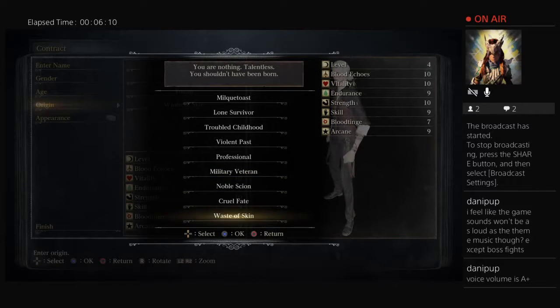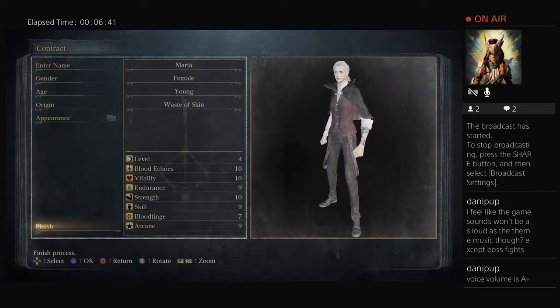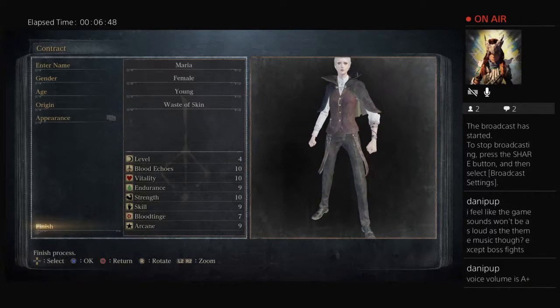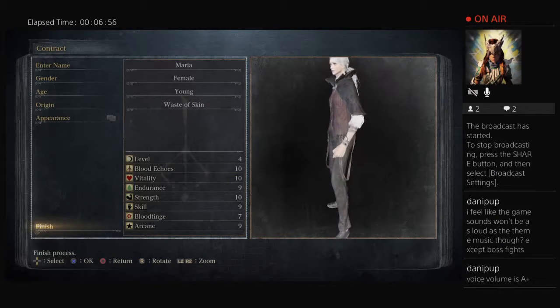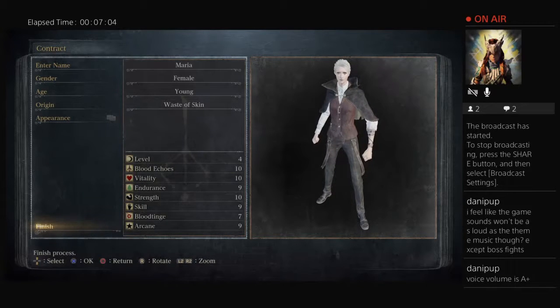I'm going to be playing the Waste of Skin, which starts off at level four. Normally you'll see characters at level 10, but Waste of Skin has basically tens across the board except for a few areas. So already starting a little bit behind the eight ball, and basically never improving the character itself. As for appearance, I found a guide online to make the character look very Lady Maria-like — she's one of the best characters in the game. Plus this is the only time I've ever made a female character for Bloodborne, so this should be interesting.